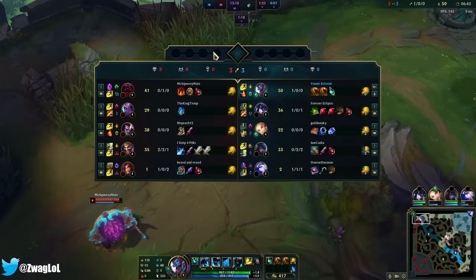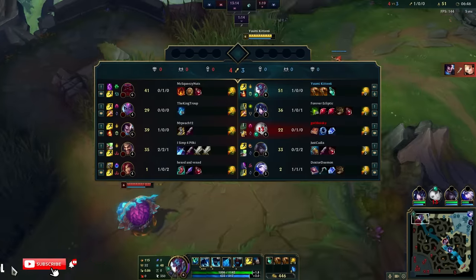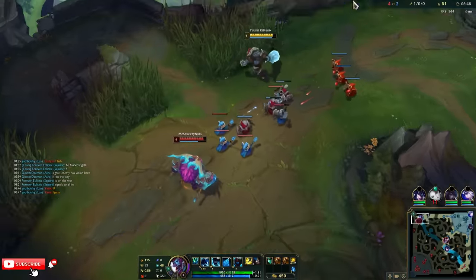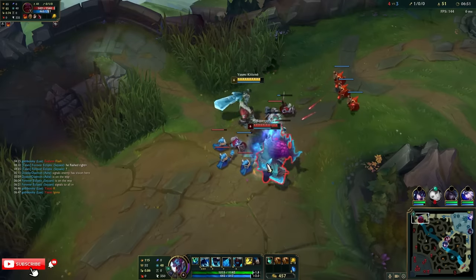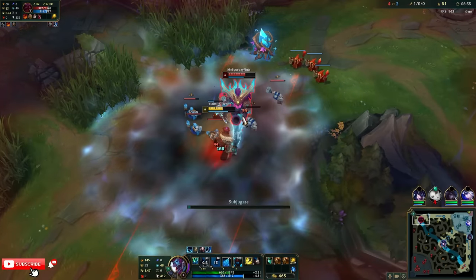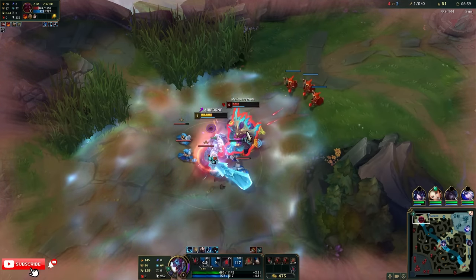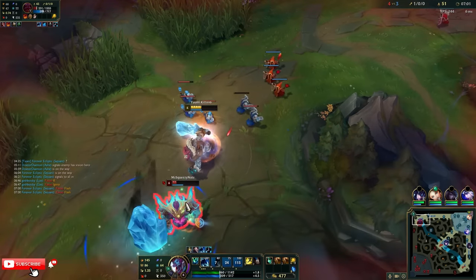If he sees this, he's going to be like 'let me just go build a Bramble Vest.' He's going to get armor, but I think he's going to rush the Sunfire first. Let's try and fight him and see what happens. I can just stand still and keep hitting him. I win.